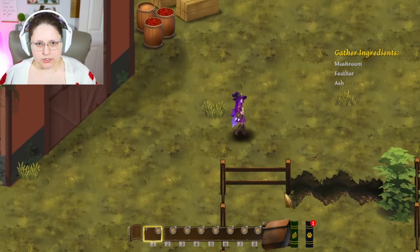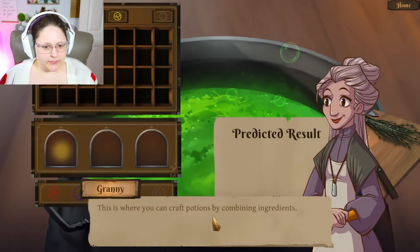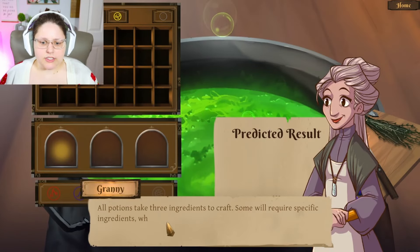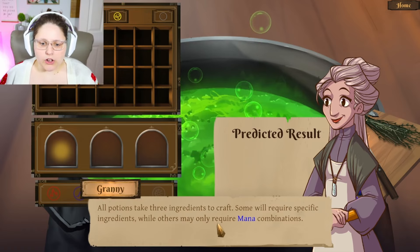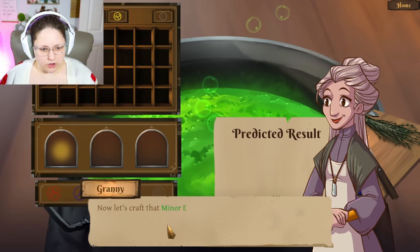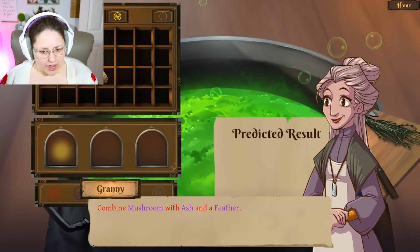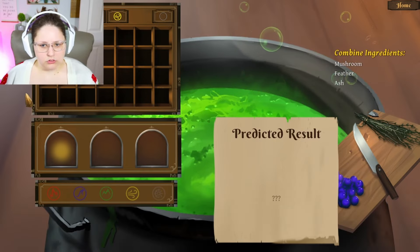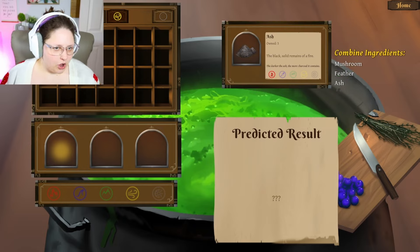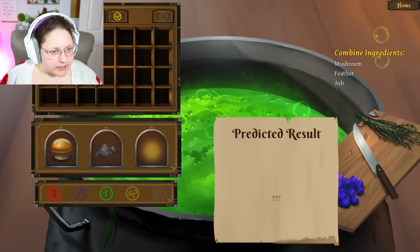Let's make our way back to grandma's. 'Oh, you've gathered all the ingredients — perfect! Let me show you how to craft. This is where you can craft potions by combining ingredients. All potions take three ingredients. Each ingredient has a mana value — the feather contributes one air mana.' Now let's craft the minor explosion potion — it's rare in that it uses three types of mana; most potions use only two. Combine mushroom with ash and a feather and craft.